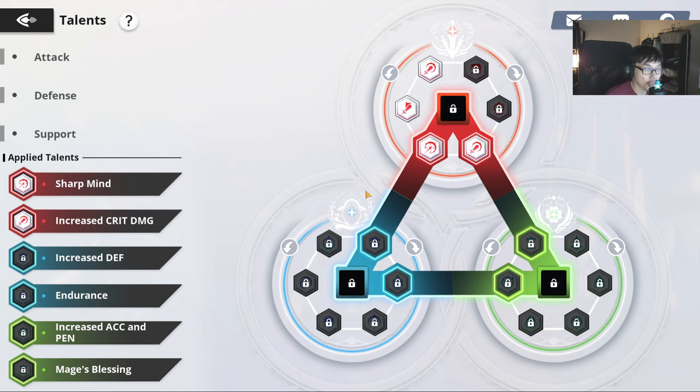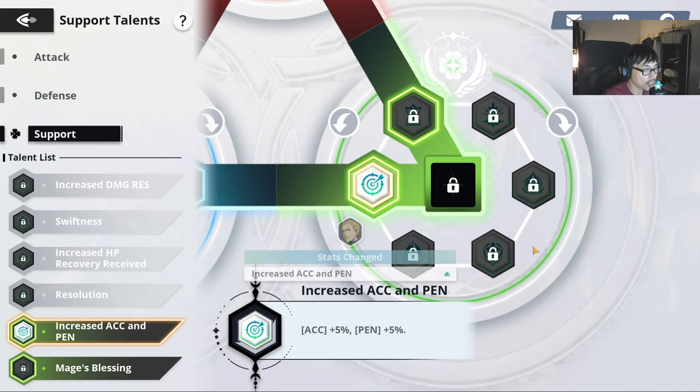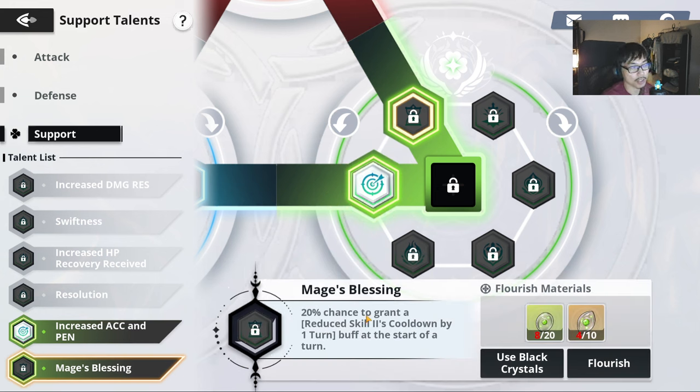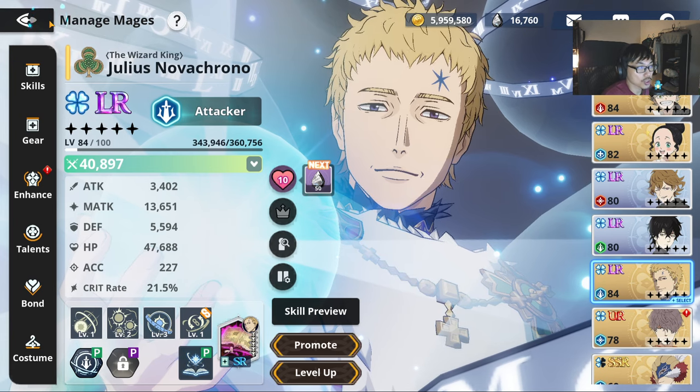Make sure that he's as tanky as possible — you don't want him to die if possible. For the HP or support talent, you want to go for accuracy and penetration. The reason for accuracy is it helps with debuffs, and Julius can apply some debuffs. 5% penetration is going to be very, very strong. I also recommend the Mage's Blessing — 20% chance to grant a reduced skill 2 cooldown by 1 turn at the start of a turn. This is what I recommend as the best build for Julius overall.